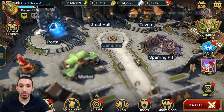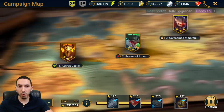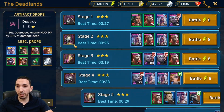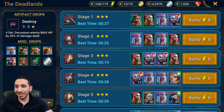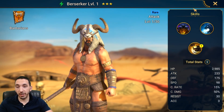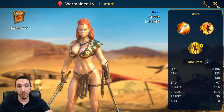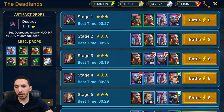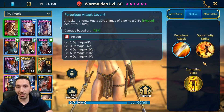I'll show you right here if you don't know already: War Maiden can be farmed from the Deadlands in the campaign. You can also farm Berserker there, who I do have at level 60. War Maiden drops here, and if you get copies of her you can max out her skills through that.